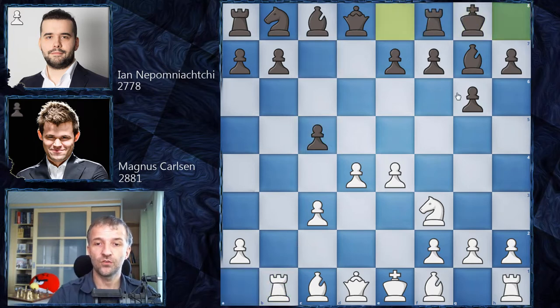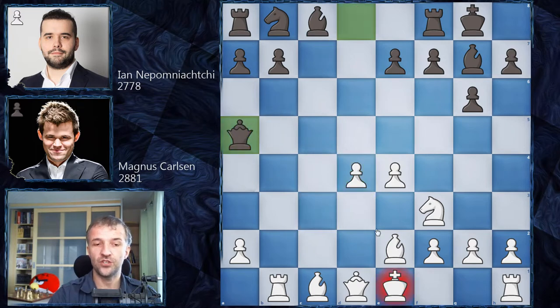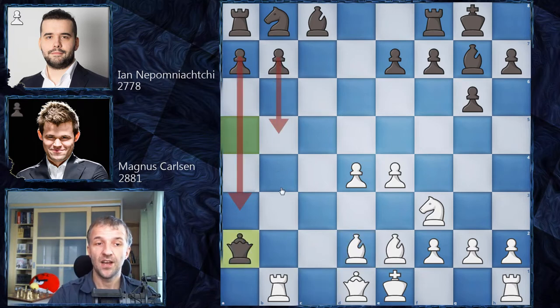Rook to b1, we have also castles, Bg7, e2 preparing to castle as well. Then cxd4, cxd4, and Qa5 with check. Bd2, Qxd2 — so now black will have two connected passed pawns which are very dangerous. However, first black has to solve the problems with white's very strong center. That is the main problem and it's not easy.